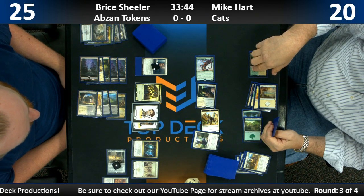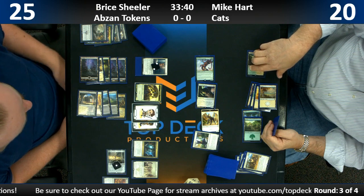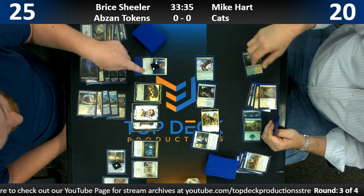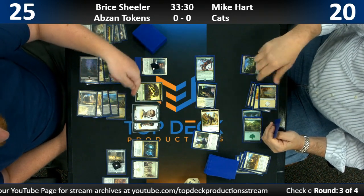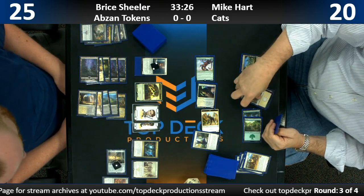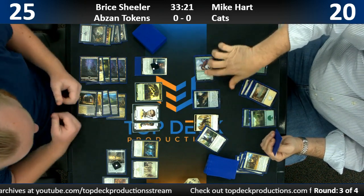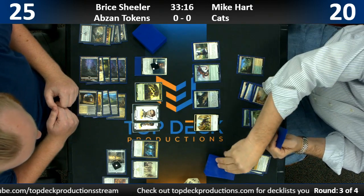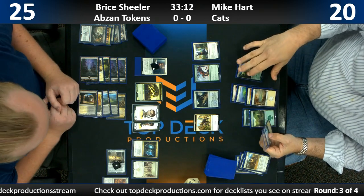He gains eight life over the course of the turn from the vampires — he's got four tokens. This deck is a little confusing. It's been around for a little bit now but it's about to rotate out — the entirety of the deck's about to rotate out. Which is sad. I thought it was really going to become a good deck when they printed Leyline of the Dusk Rose.